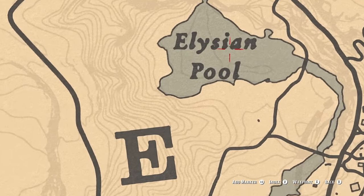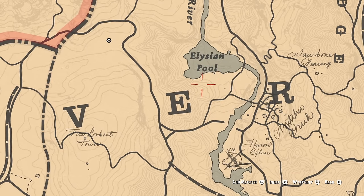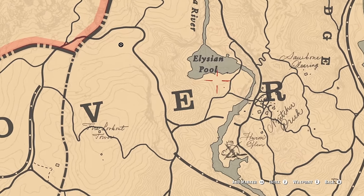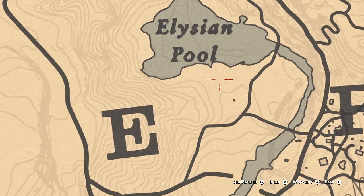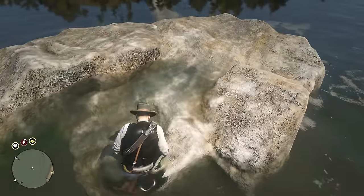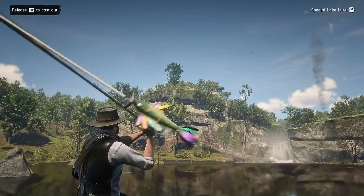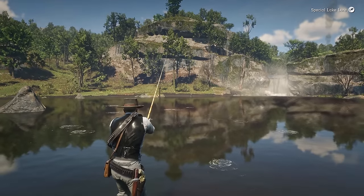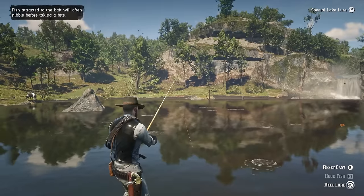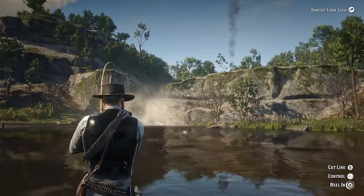The next fish on the list is the perch, which can be found around here in the Elysian Pool — I don't know how you say that. Let's get over there and hopefully find this fish without any struggle. Apparently for this one you have to go climb up on this rock here, or at least from what I saw you can do this. I'll just toss a line out and see if I get anything. I think I saw something golden over there — maybe that's what I need to get. Finally, I got a bite!